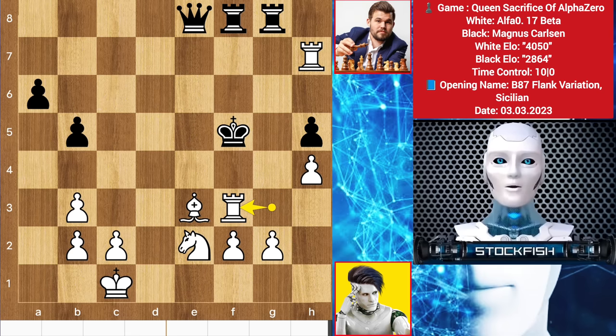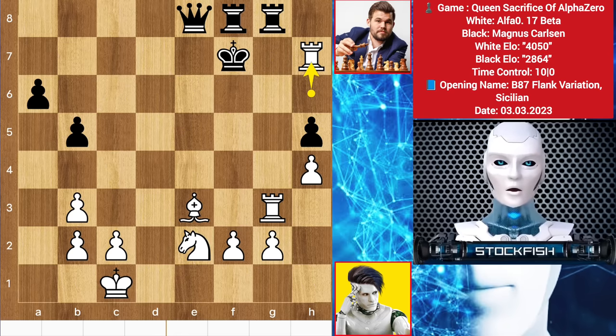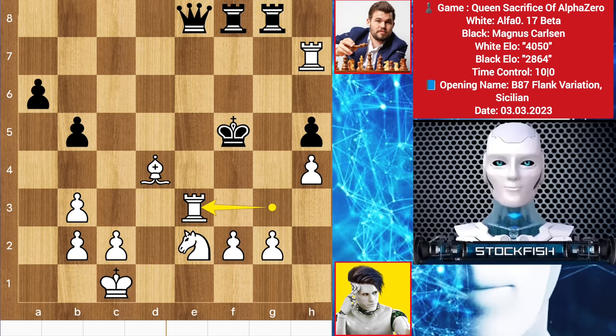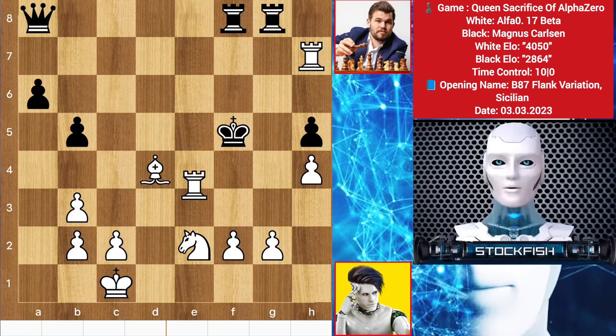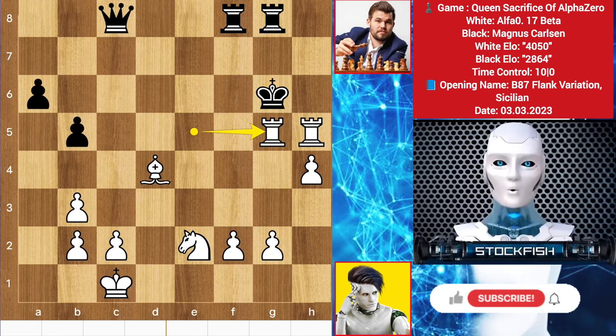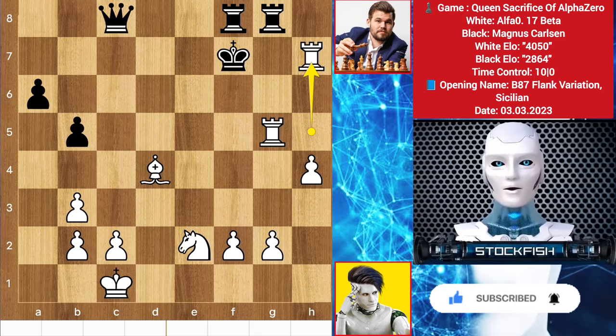Rook e5 check, king backs, rook takes h5, threatening this, queen c8, rook check, king f7, rook to h7 check — and that's it, Magnus resigned the game. I played from this position — let's see how the game will end. Don't stop watching, enjoy the game with my beautiful background music.